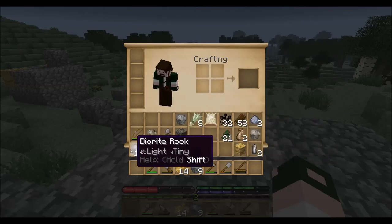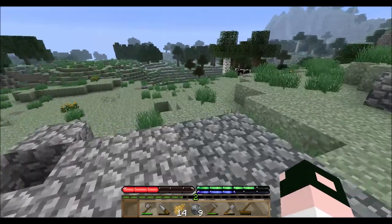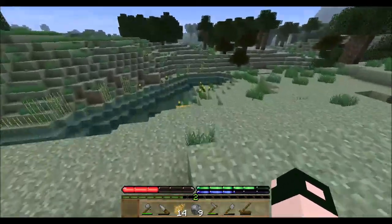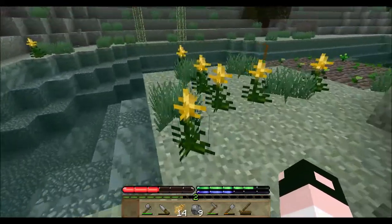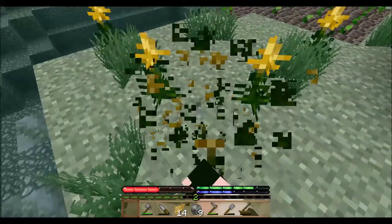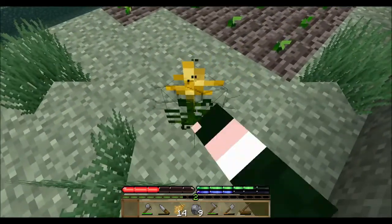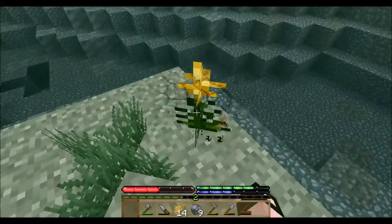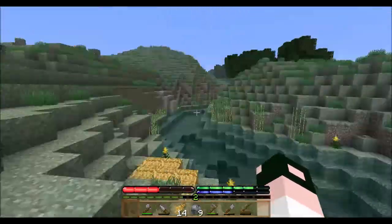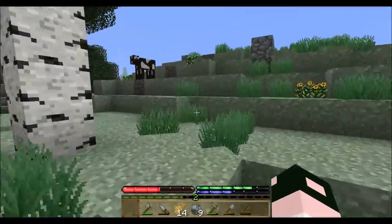And clay - did we get clay from breaking that plant? Hold on a second. I don't remember having clay in my inventory. Oh - we have two. I don't remember digging up any. We didn't get any more, huh. Must have done something to get the clay - maybe it was some left over on the ground. Items don't despawn like that.